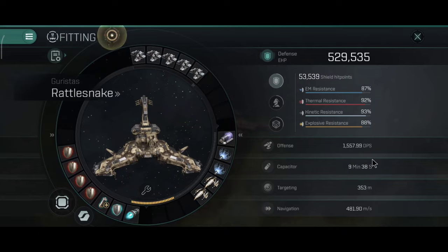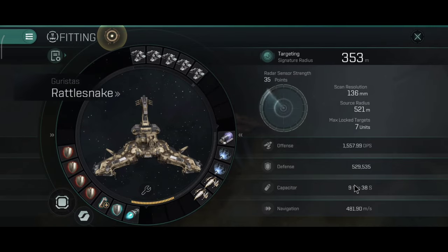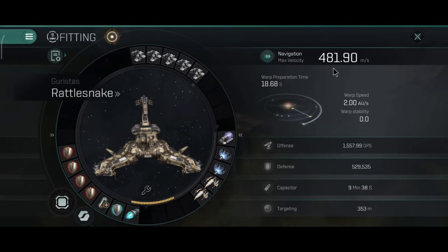Still very tanky. The capacitor now says 9 minutes and 38 seconds, although I will test that out — I believe it should be cap stable because of the capacitor battery and because you're not taking a lot of damage. Afterburner speed is 481.90 m/s, which is again slow but not the slowest.